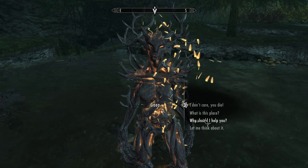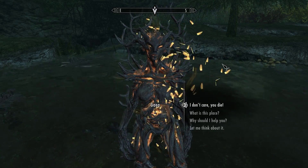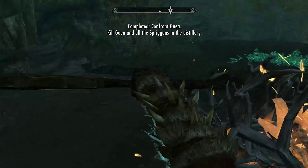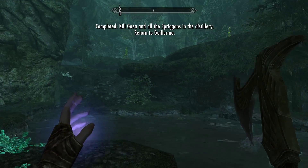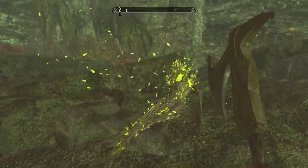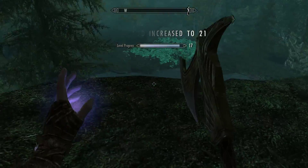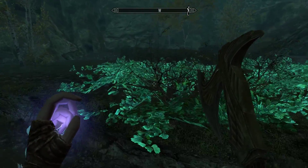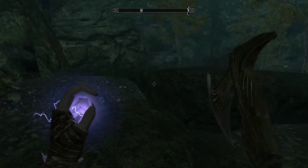During this dialogue, we can choose to either side with Don Guillermo and kill the Spriggans, or side with Gaia and kill the bootleg bandits. We can also ask about the place and what motivation we have to help her. For this video, we're going to kill her. The Spriggan Bane makes that fight a lot easier. It was a difficult thing to balance because Spriggans are very powerful enemies and they would kill the player very quickly when they ambush. I made this option so players have an easier time and aren't killed immediately — especially important for low-level characters who were really struggling during playtests.